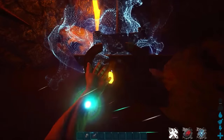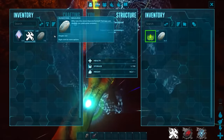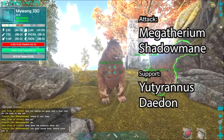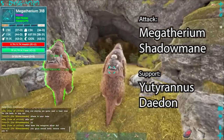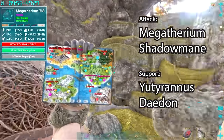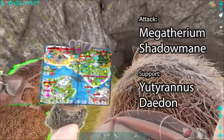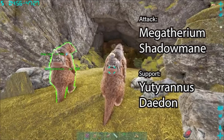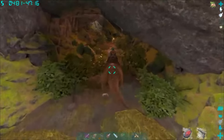Go into the cave and you'll find yourself at the world boss terminal. You need 30 runestones to start this fight. In terms of dinos, I recommend bringing Megatheriums — when they kill the insects they get the buff that makes them hit four or five times harder, which is fantastic for the bee boss. Shadow Manes also work really well. You can bring a Utyranus to support them with extra defense and attack, or even a Daedon to heal them if your dinos don't have a lot of health.